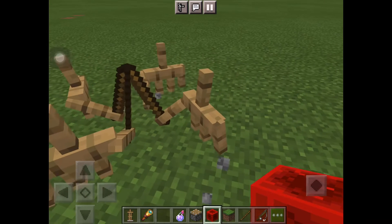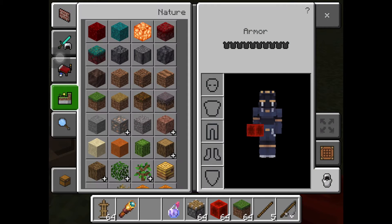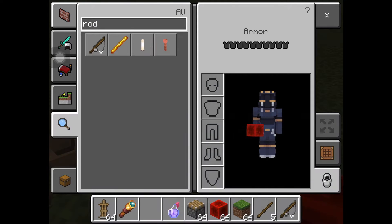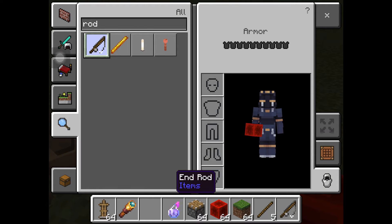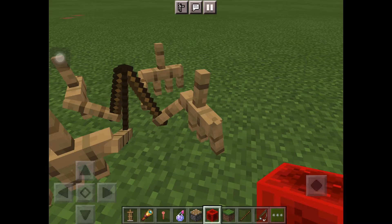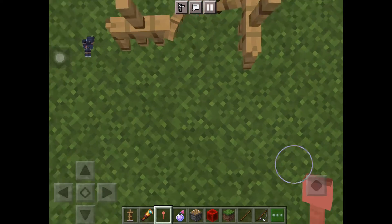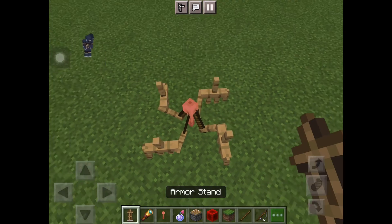Alright, so when you've done that, you want to go get a rod. I'm not going to get a fishing rod — I'm going to get a lightning rod. You probably recognize this. So yeah, we're going to put an armor stand.